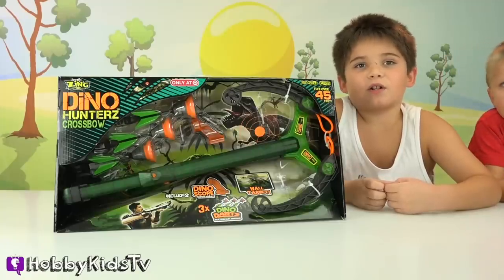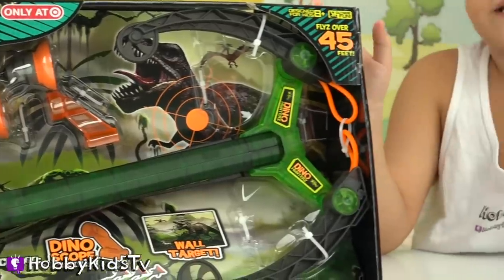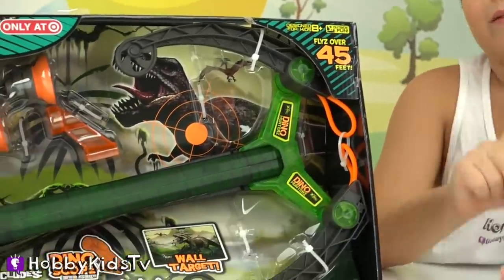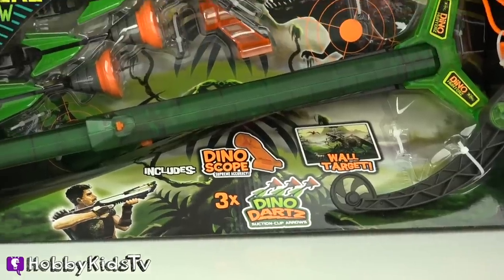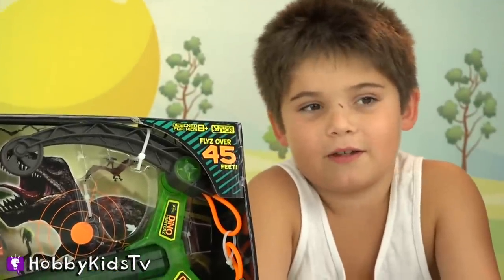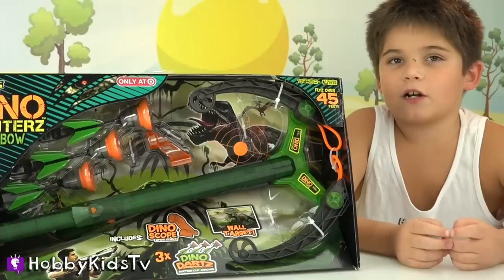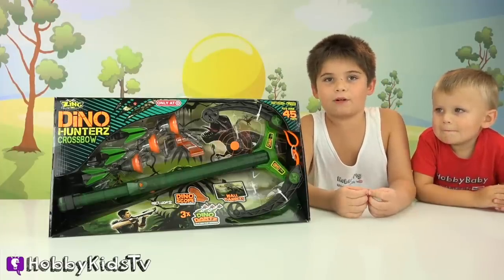We're gonna open up the Dino Hunter's Crossbow. This is only a target. I really like it because it's my two favorite things: dino and a blaster. It comes with three arrows. Wish it came with three million thousand arrows! Is that even a number? It shoots over 45 feet and comes with a dinosaur target. I'm gonna open it up and do some dinosaur hunting.